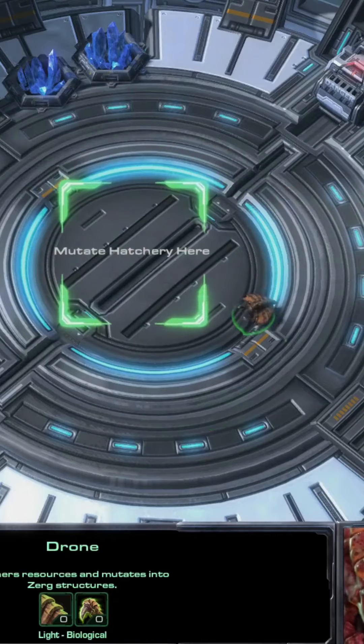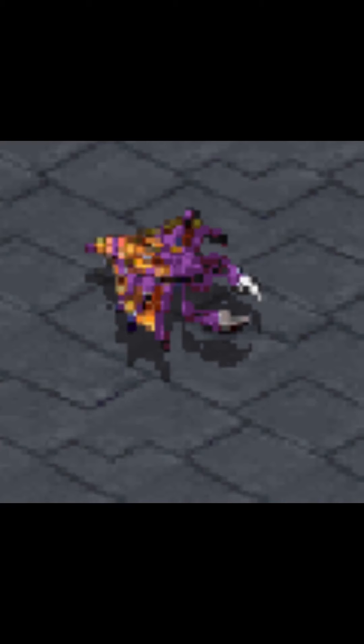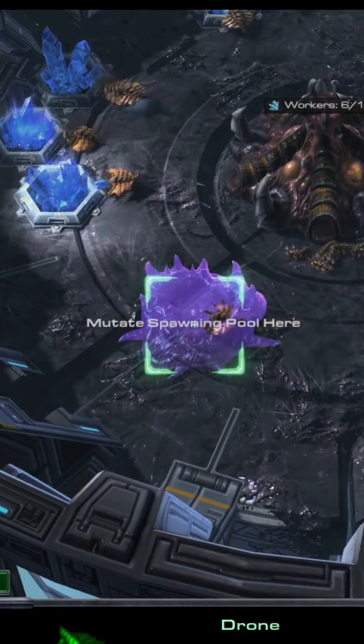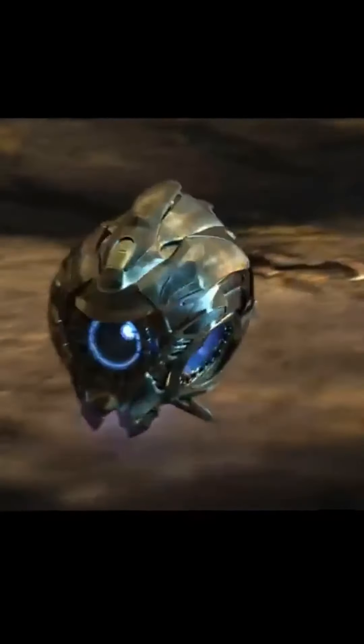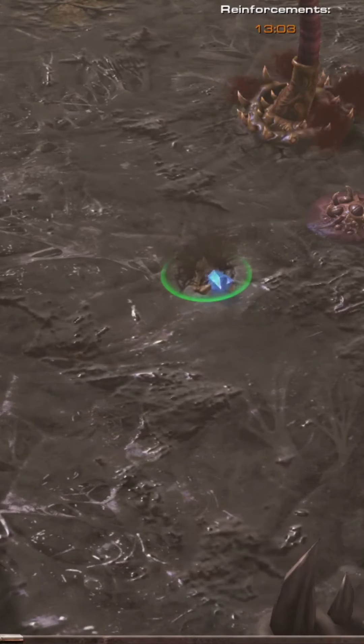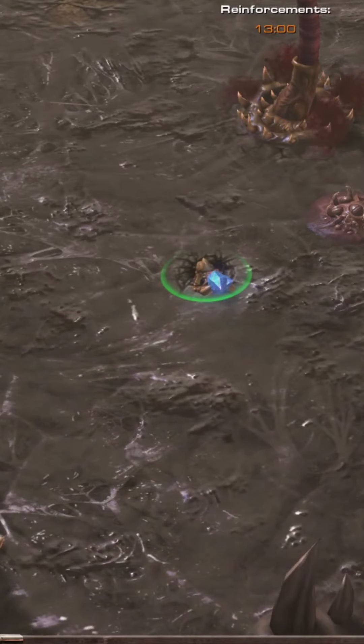In StarCraft 2, the drones are the first playable unit. Drones used to look like this in StarCraft 1 but now look like this. Drones are the only unit for the Zerg that can build and gather materials. Drones differ from probes and SCVs of the Protoss and Terran in that they can only slowly regenerate health, as opposed to the fast recharging shields of the probe or the repairable hit points of the SCV.